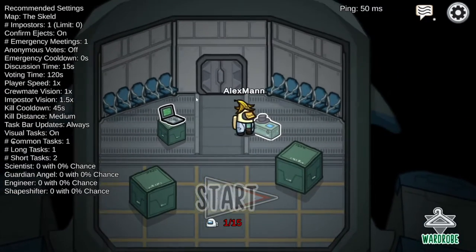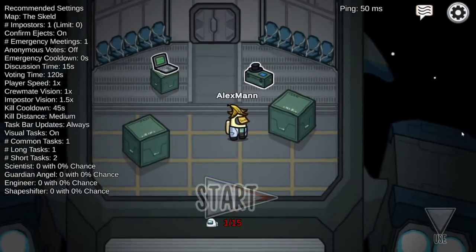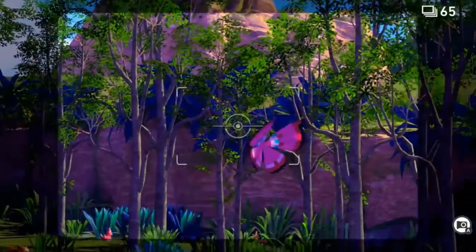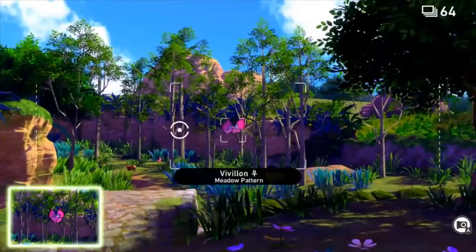Number 10: New Pokemon Snapgrass. Oh wait, New Pokemon Snapgrass looks so real that you can't even tell if it is actually virtual grass or real grass.